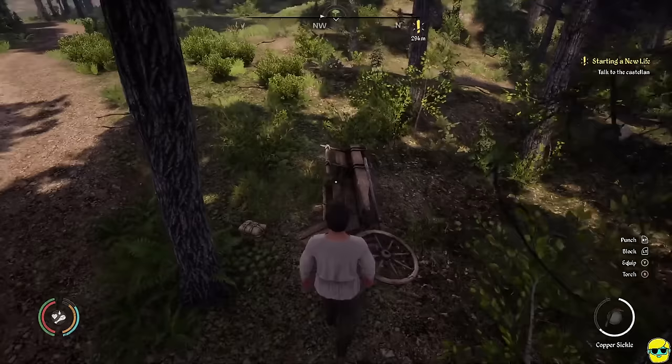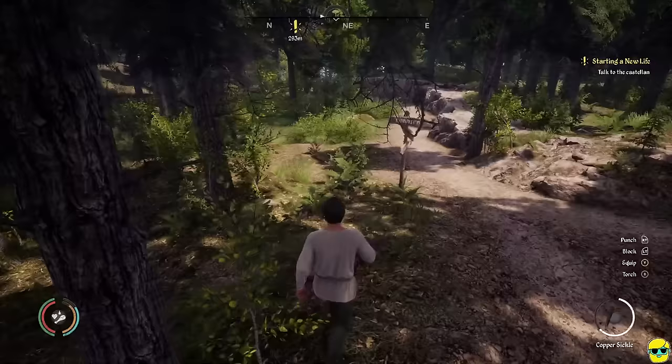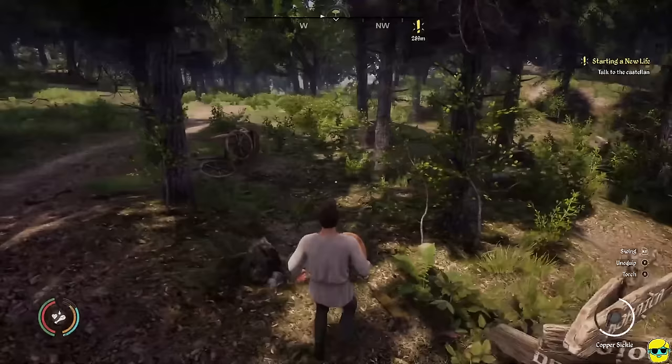You might not see this wagon when you start your game — it could be randomly generated with different contents, so don't worry if you don't see it. Now that I have the copper sickle, you can see it in the bottom right as a tool. I can push Y to pull it out and use it to gather certain things.